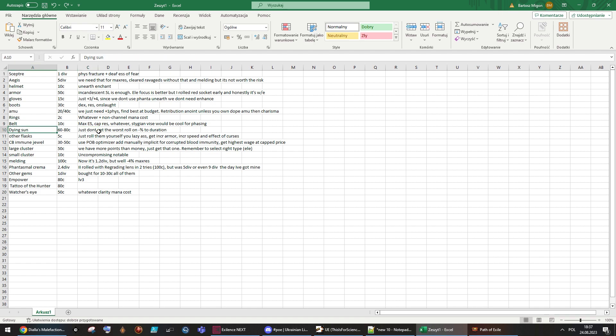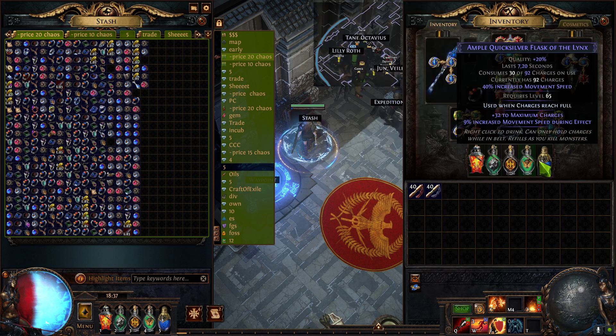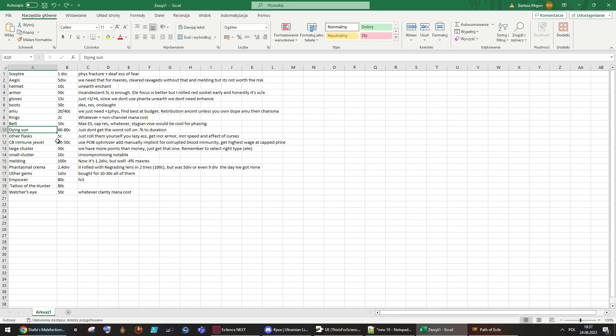For a Stygian Vise, just get max ES — it could be nice for phasing. You should find one for free. For the Dying Sun flask, that's pretty important — especially on ravaged maps where charges refill almost like a Mageblood because you maintain charges all the time. That's basically 100% uptime. I think you can find one for 60 to 80 chaos — just don't get one with minus-60 duration; try to get minus-50 or less. For other flasks, just roll them yourself — five chaos for buying bases.